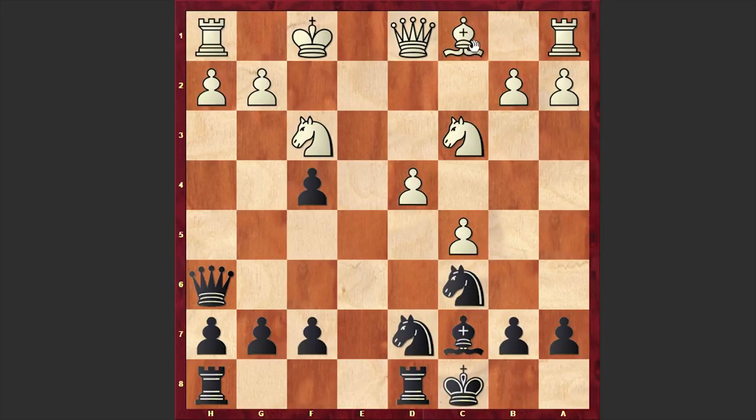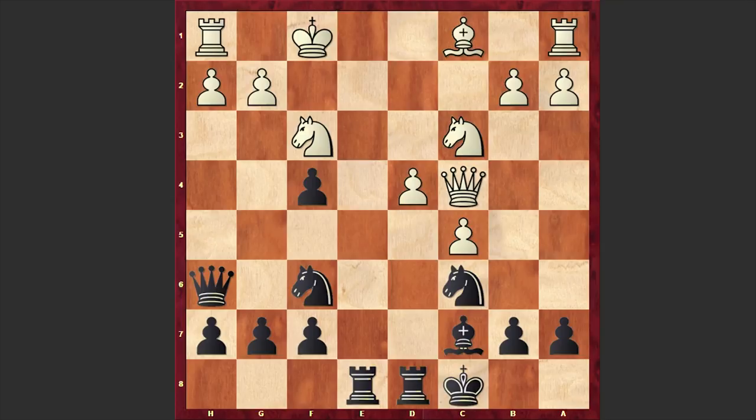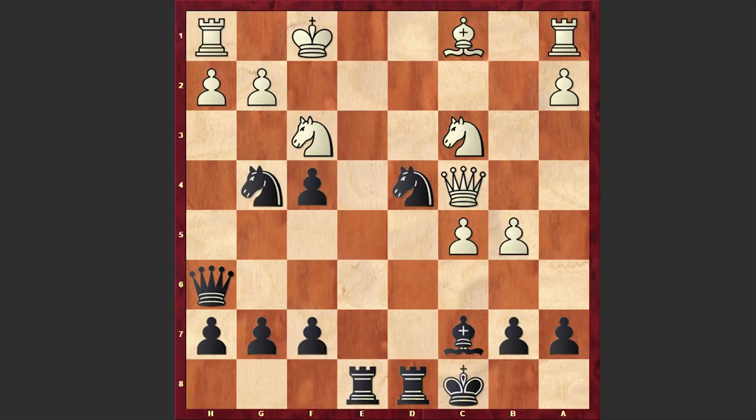Here we have Qe2, Nf6, Qc4, Re8 — black is centralizing his pieces. Then b4 and Ng4. White kept on attacking by playing b5, but Zuckertort's answer was shocking. He captured on d4 — a powerful deflective move with which black wants to lure away the knight from the f3 square and put his queen on h4.